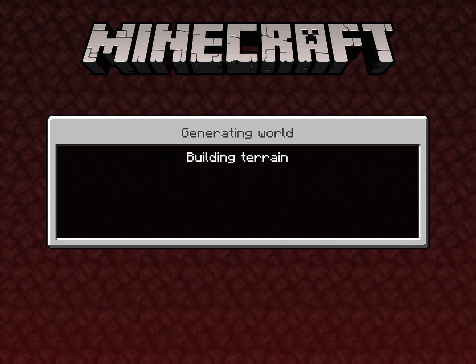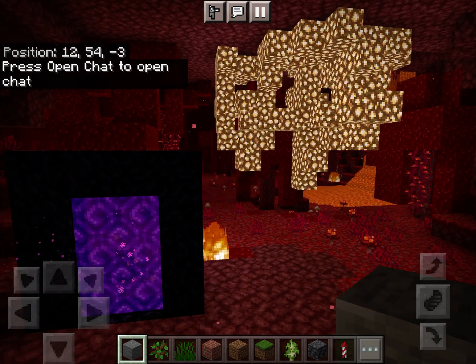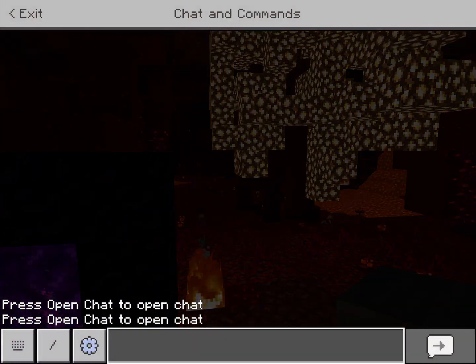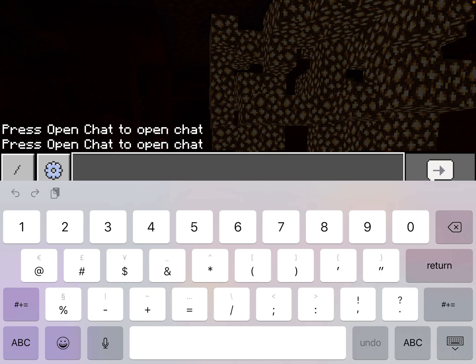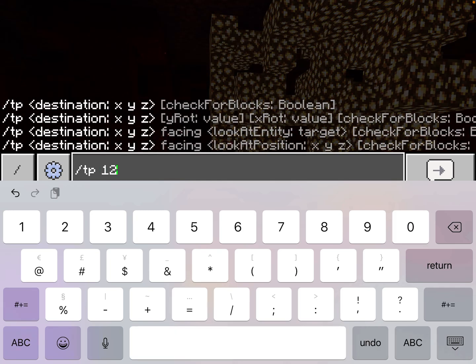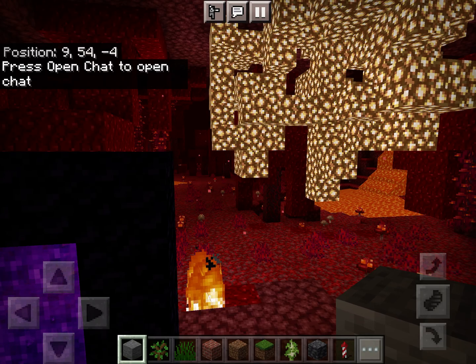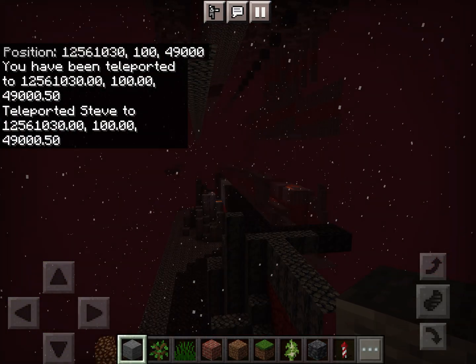For the first thing I'm going to show you guys in today's video, I actually have to jump into the nether here. As in the overworld, the fringe lands used to generate with comb-like artifacts and such. But those have been removed in the newer patches, just like the SkyGrid. But anyway, if I type in slash tp 12,561,029, then 100, and then 49,000 on the z-axis, you're going to see something pretty interesting.